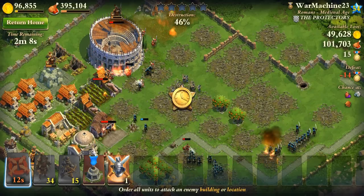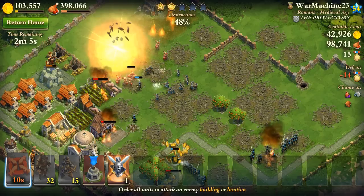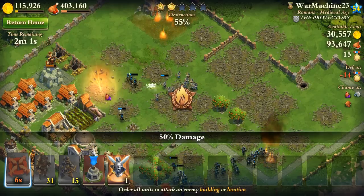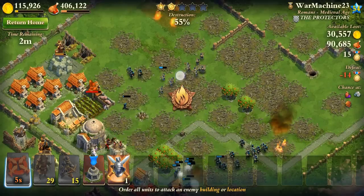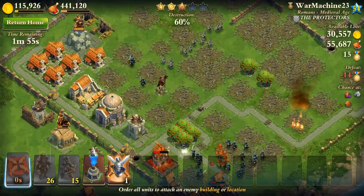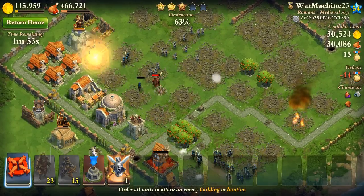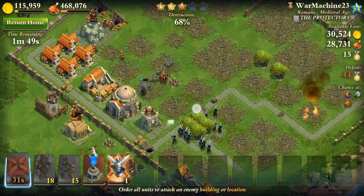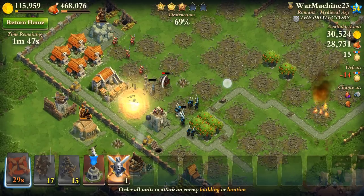My archers are protecting the units. This Coliseum is getting annoying, but you can actually just use a couple of samurai and they can do all the work — take out a couple of buildings, and the archers worry about the rest. Let me rally my troops back over here to take out this tower, the garrison, and the stable.